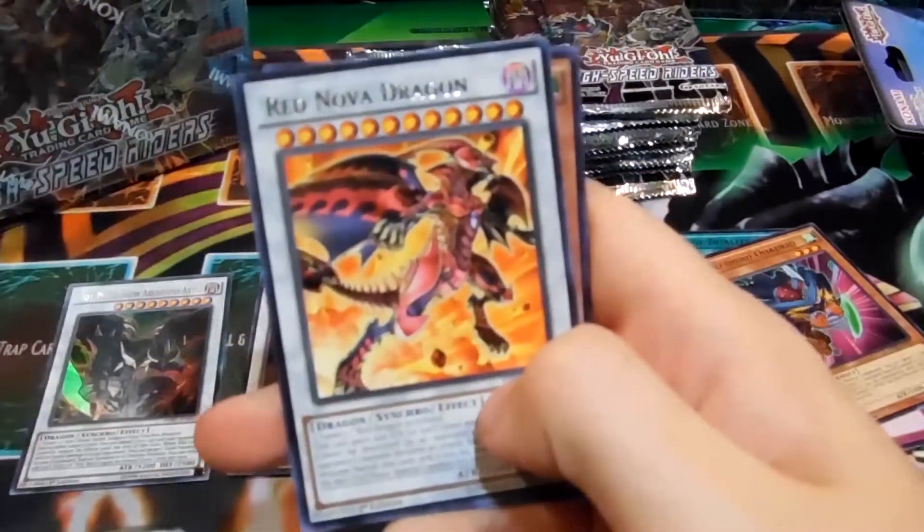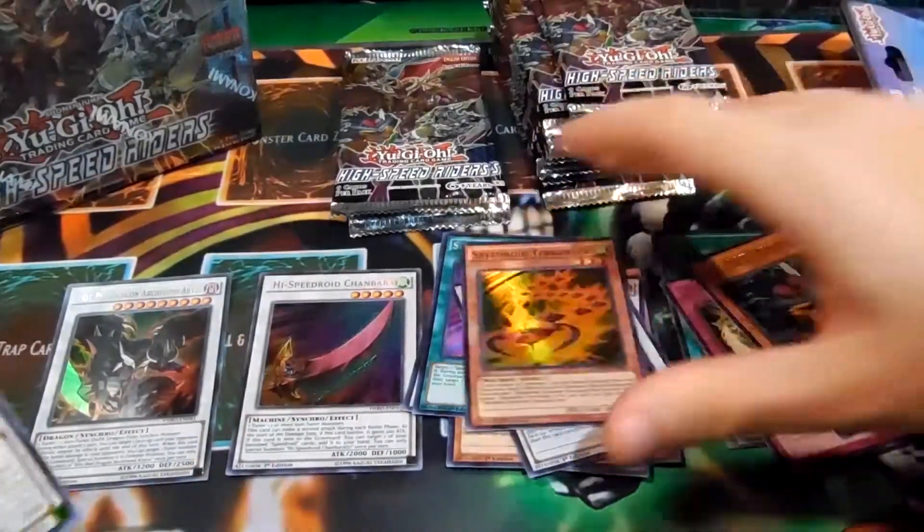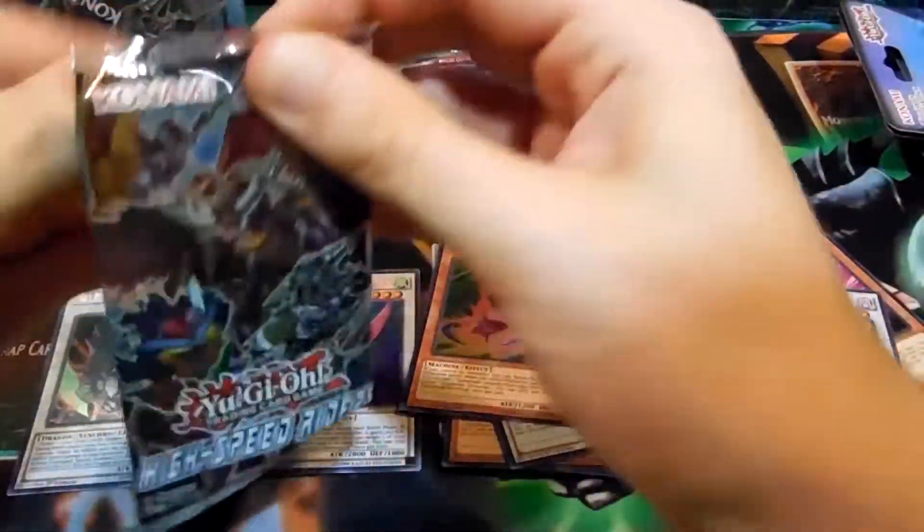Charge, Red Nova Dragon, and Speedroid Tarotop. Cool, we got Red Nova Dragon — first one of those so far. We should be able to get all the supers and all the rares hopefully from the set.